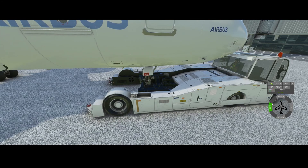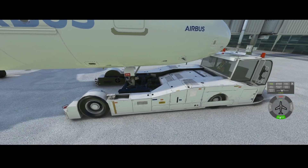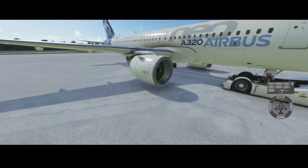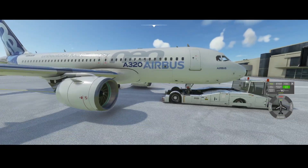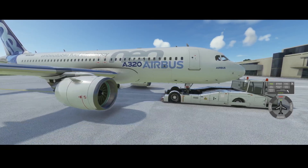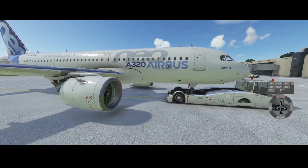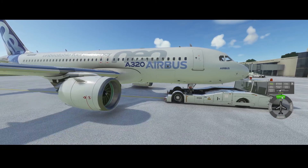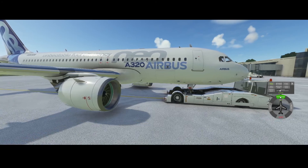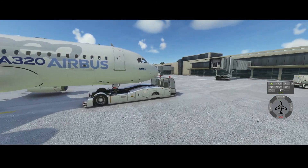Pressing reverse makes the pushback truck push the airplane back, as you can see. If you want to move slower, you can use the slider to go slower, or go faster if you prefer. You can also stop using the stop button, and then stop will change back to forward — pressing forward will start pulling the airplane forward.